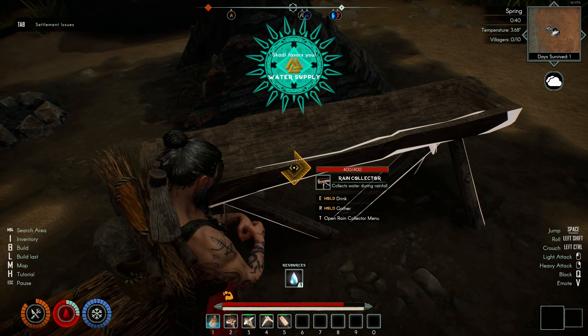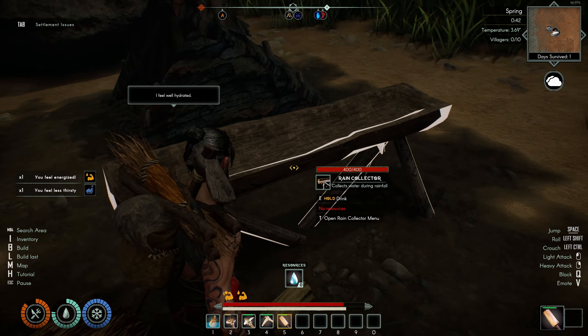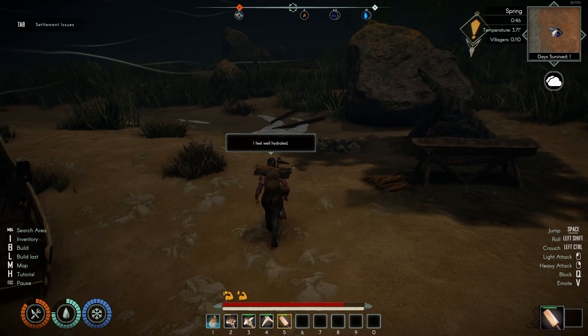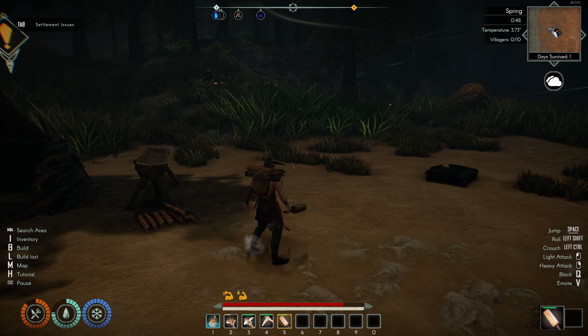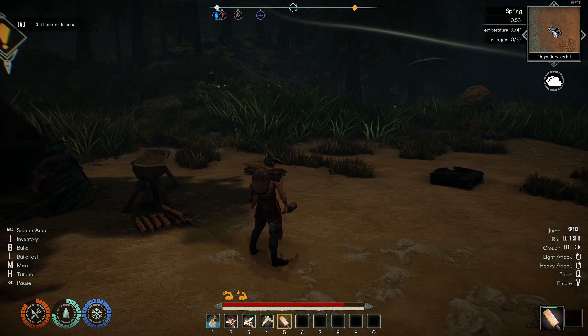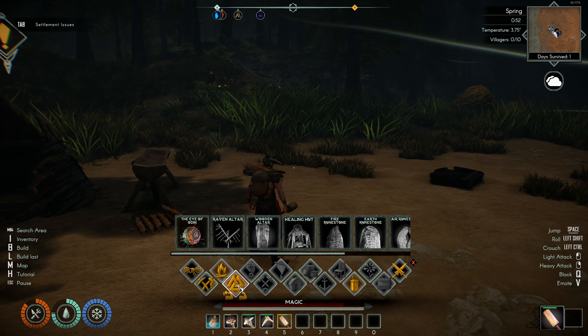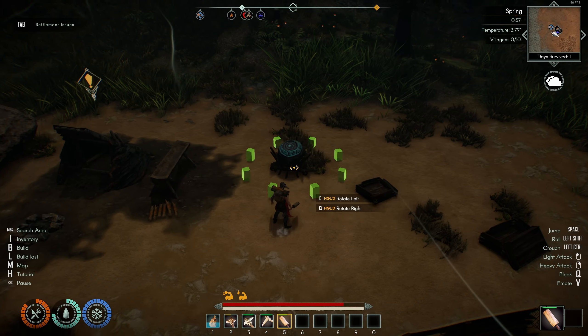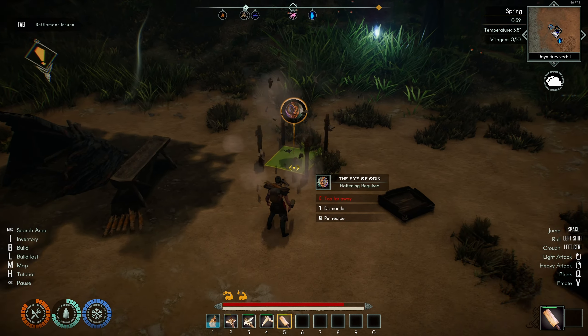Water supply — hold E to drink. Very refreshing, all good. The next thing I wanted to do is build that Odin thing, because that will help us get a few people.